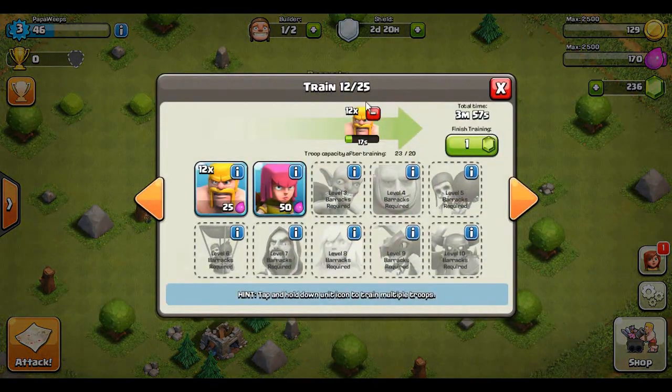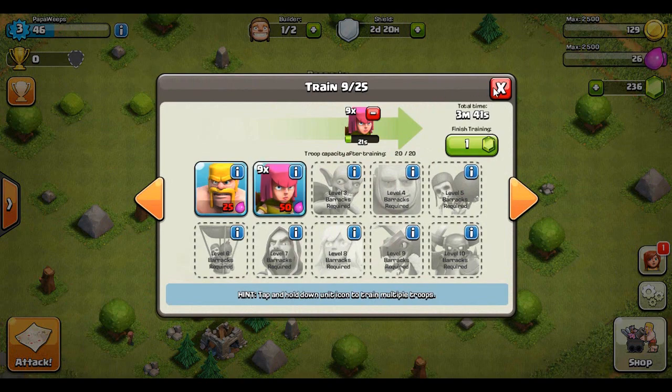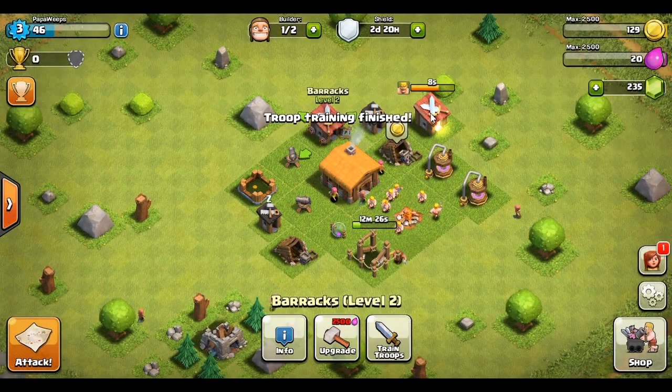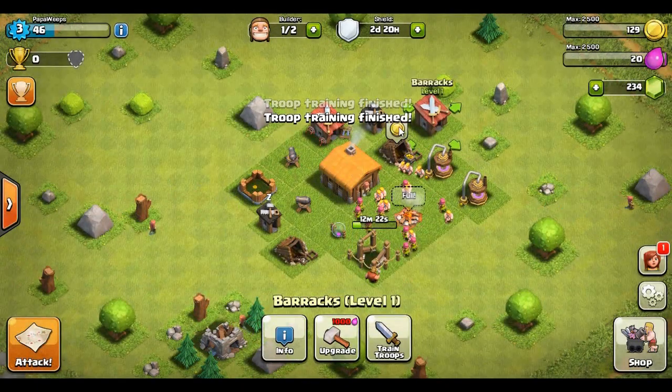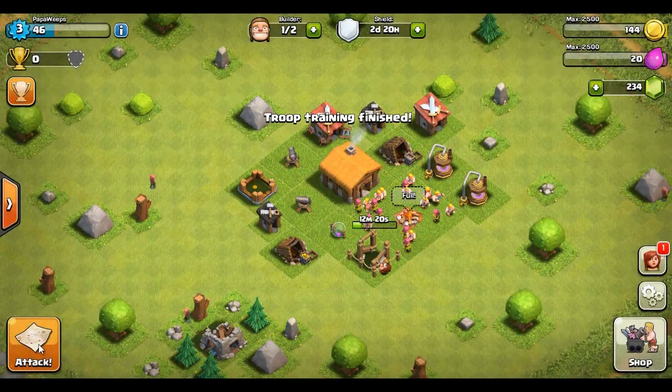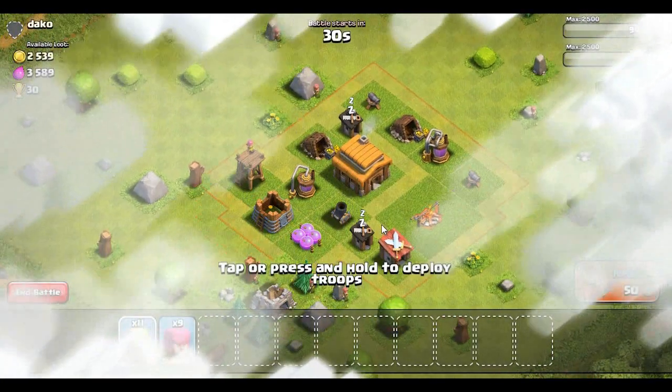Actually I want to build some archers in this barracks, so we're gonna cancel some of the barbarians and pick up some archers instead. I do have enough elixir — beautiful. Let's gem these troops and then work our way into an attack. These level ones are so bad.